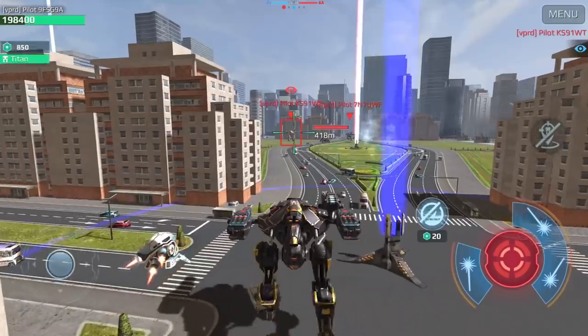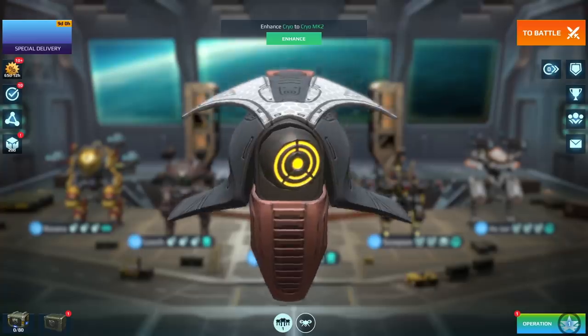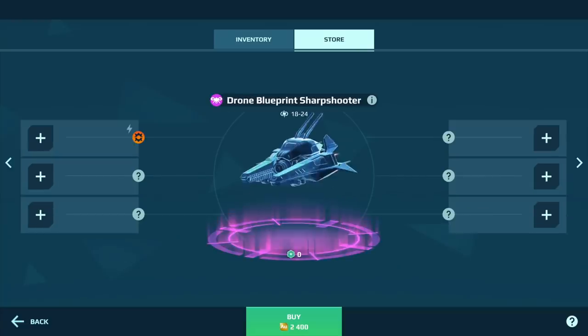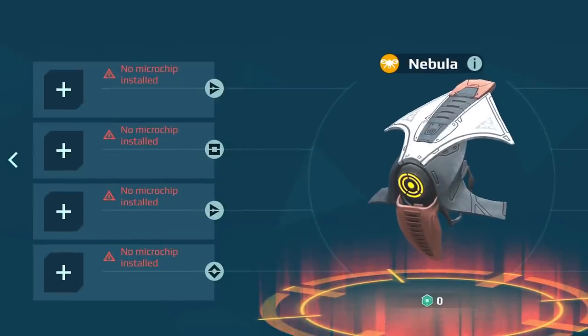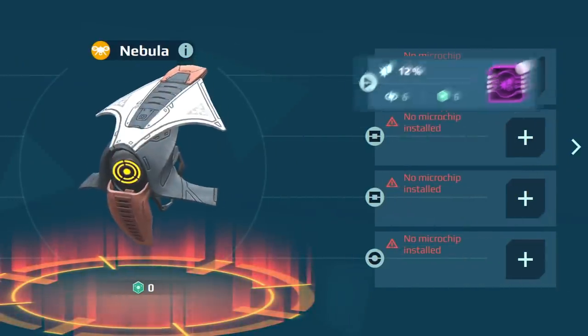Juice it up with some power cells and go into combat. Now, how to get drones? Just grab drone blueprints from the store. Engineers from your command center will build them for you.